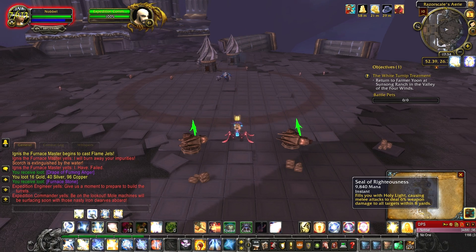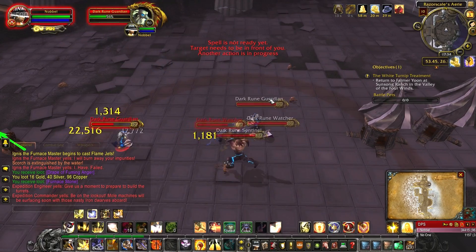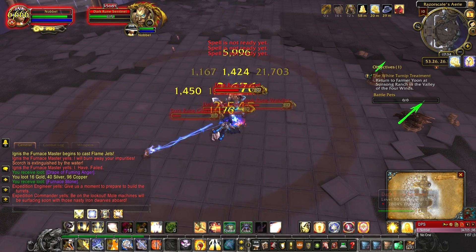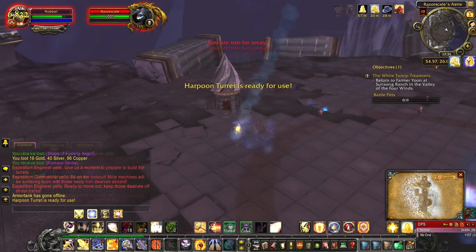Among the dwarfs that spawn there are three kinds, and one of them is a Runed Guardian. What you need to do is gather those Runed Guardians and place them in front of the dragon when she does her breath. You can do this in two different ways. The first way is to DPS the dwarfs down to 10% and place them in front of the dragon when she is on the ground.